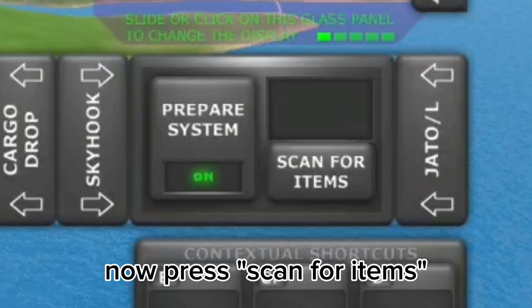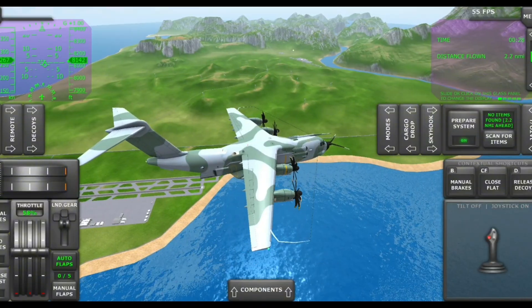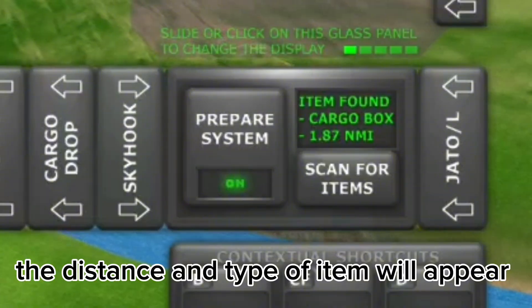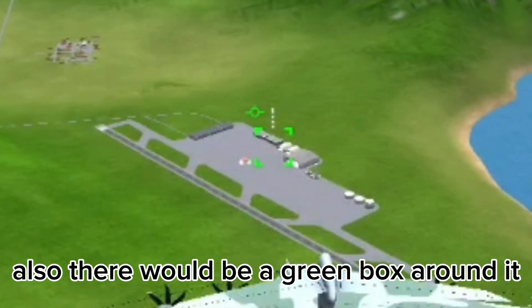Now press Scan for Items. Boxes are located at airports and in cities. Once you get close, press scan again — the distance and type of item will appear, and there will be a green box around it.